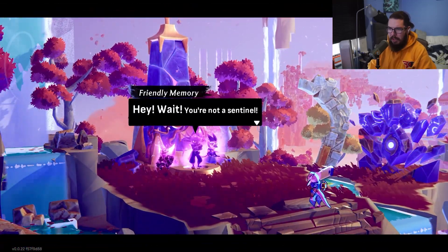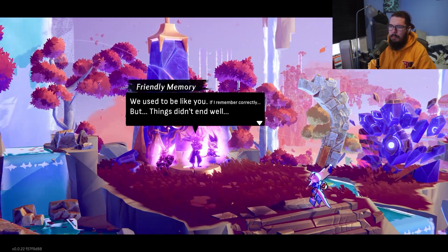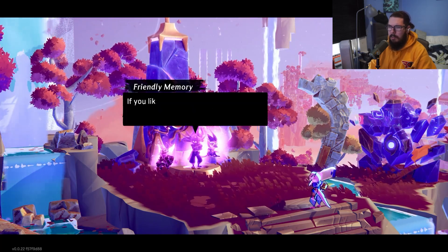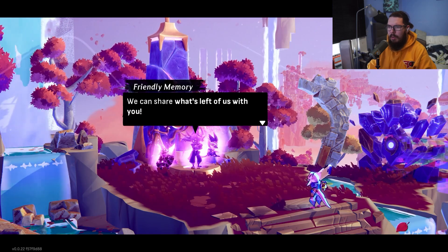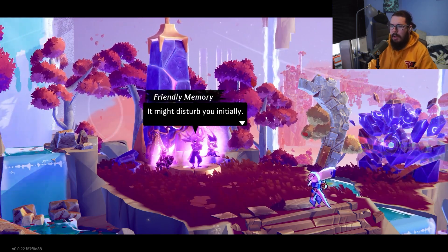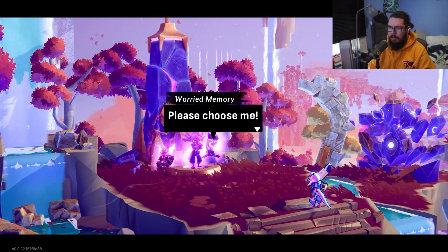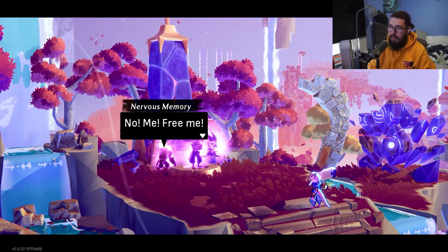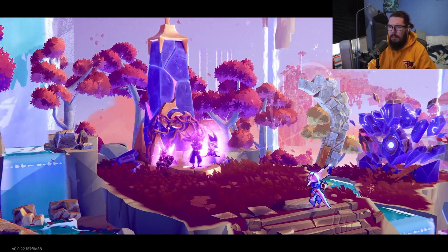We encounter a friendly memory NPC who says: 'You're not a sentinel. We used to be like you but things didn't end well. A shred of memory haunting this mineral. If you like, we can help you leave this cursed place — we can share what's left of us with you. It might disturb you initially but it's better than being trapped here forever. Please choose me — you can only absorb one of us. Take the one that will help you the most.'